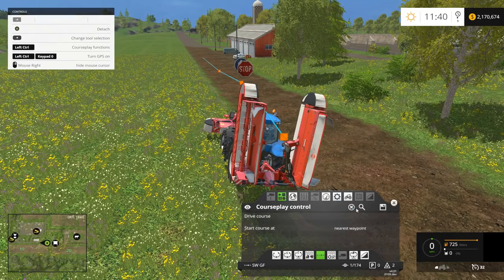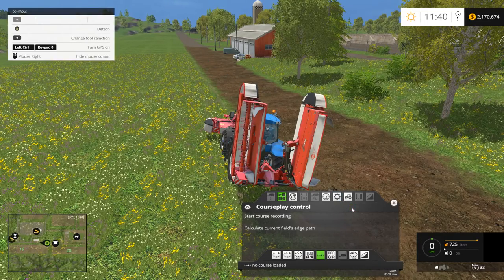So now the next thing we need to do is we need to save this course. We'll call this Southwest Grassfield. Save that. And once you have that saved, you can go ahead and clear the course.